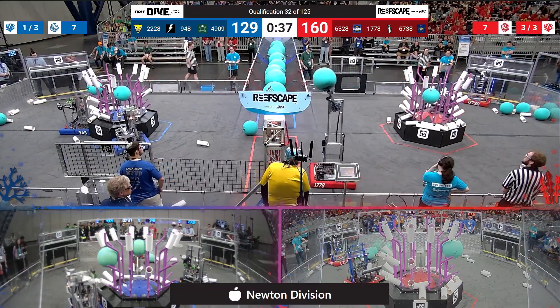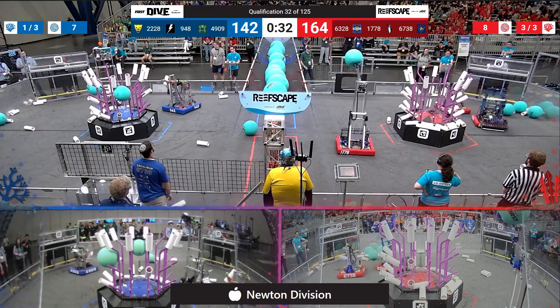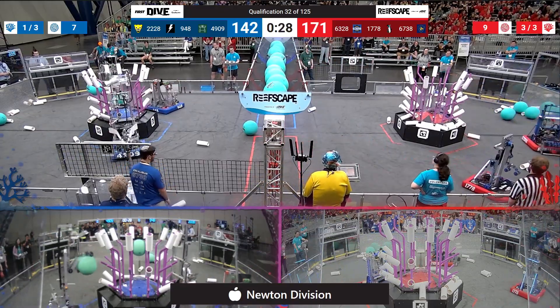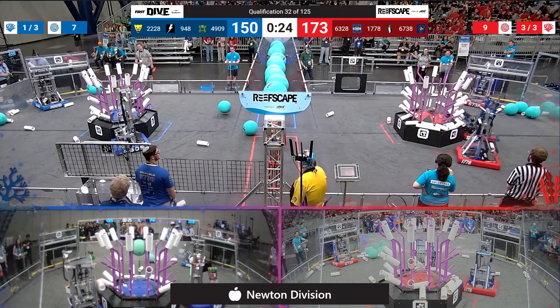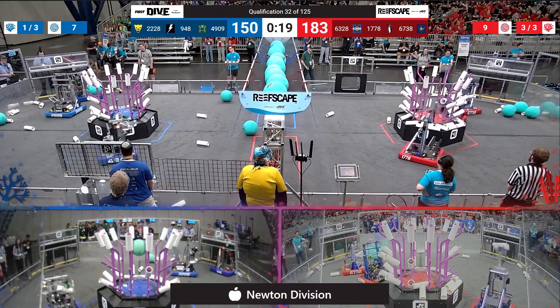Focusing on level 1. And here comes 17-78 scoring for the Red Alliance, freeing up some more room there. They've already gotten the ranking point. Can they fill the barge? Let's find out. We've got 30 seconds to go. A few more slots remaining there up on level 3 and on level 2. 17-78 picks up off the ground — and they are in.